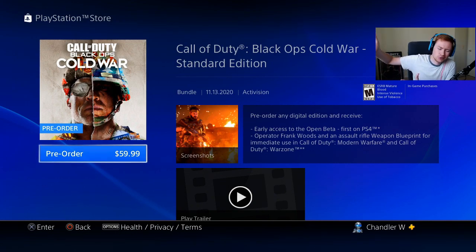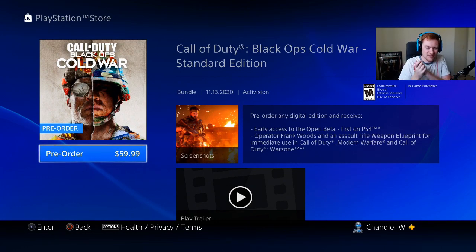Now if you go into GameStop or Walmart and buy the physical standard edition for PS4, you can upgrade it to the PS5 version for a fee. You'll use that same PS4 disc and it'll automatically be upgraded — you're not getting a new disc. Keep in mind there is a digital-only PS5, so you would need the PS5 with a disc tray to use that PS4 disc. Not all PS5s are going to have a disc tray, so think through that before purchasing the physical edition.